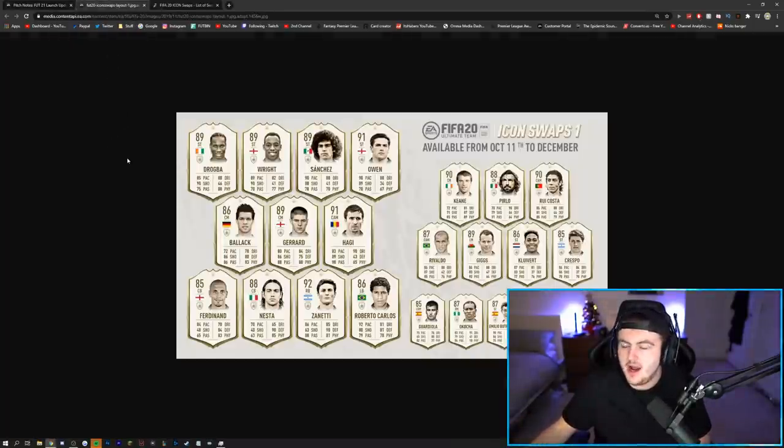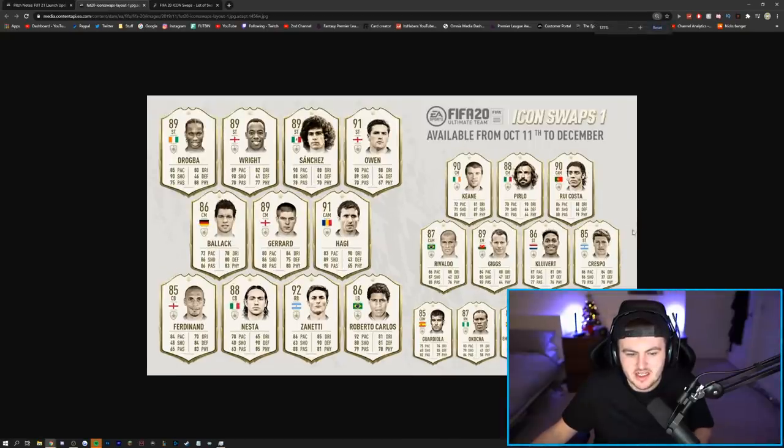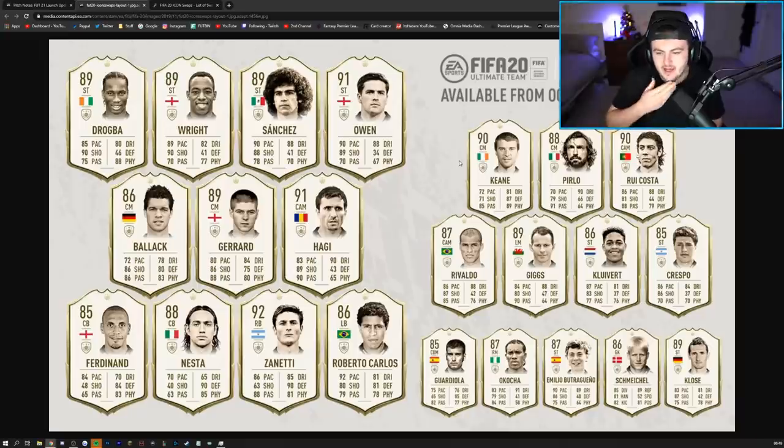Looking at the first icon swaps team from FIFA 20, some of the better players included Drogba, who was actually very good, and Butragueno, who's very good. We had a few of the newer icons for that year as well — Drogba was one of the new icons, Sanchez might have been one, Guardiola was one, Miroslav Klose was one of the new ones, and Pirlo was one of the new ones. So we got about four or five of the new icons from that year into icon swaps. Ian Wright was also one of the new ones.